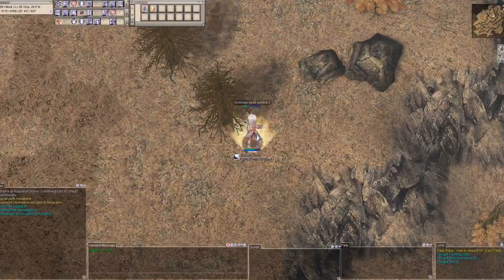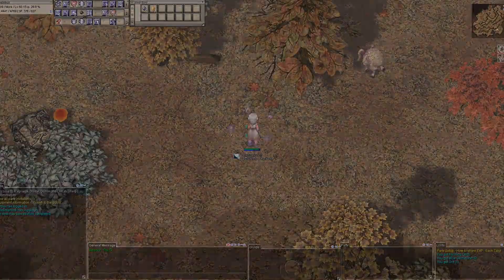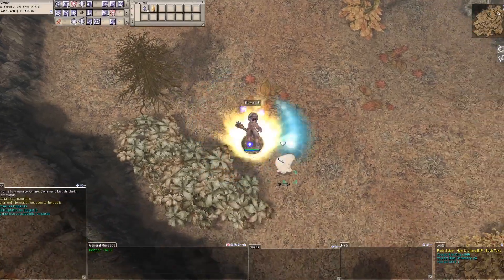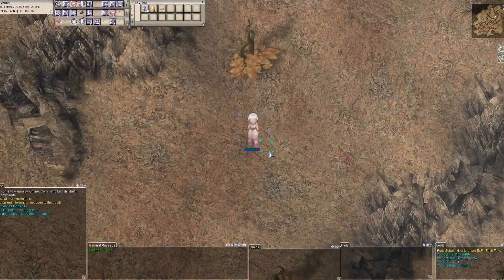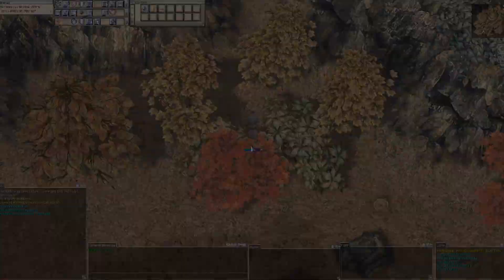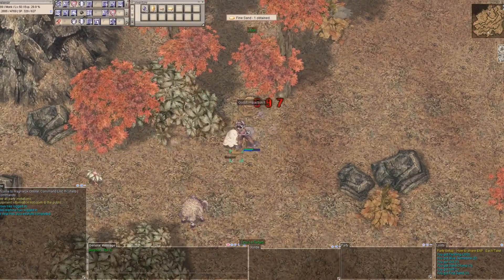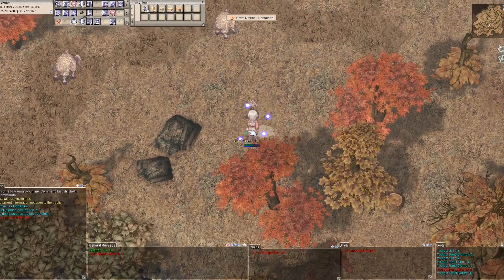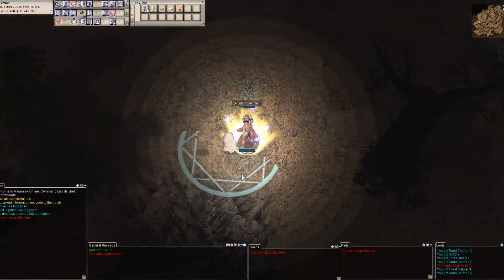In this first technique, where I use the Inn to recover SP, I will save my SP by using Flywing to teleport and not the Teleportation skill, because teleporting with the skill means losing SP.